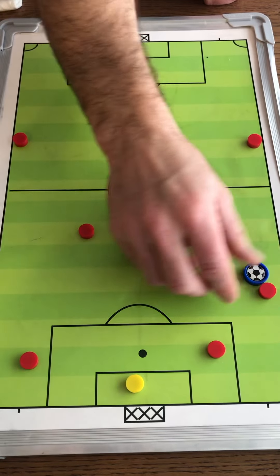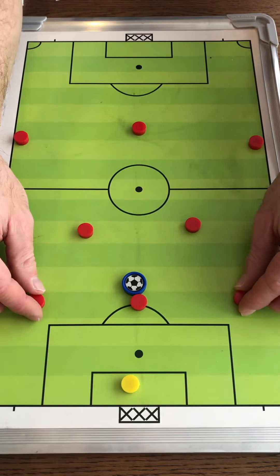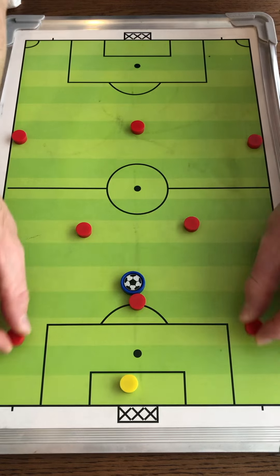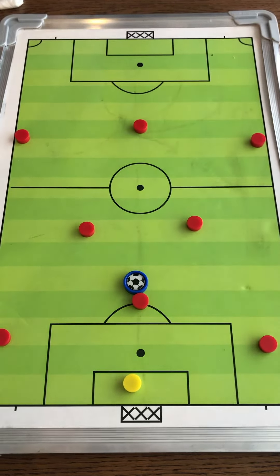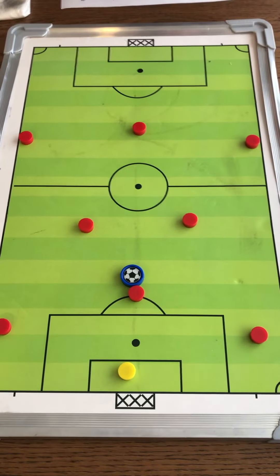Anytime our center back has the ball, these two defenders don't want to be flat with them straight across. They want to drop back and wide to become options. That's what to do if our defenders have the ball.